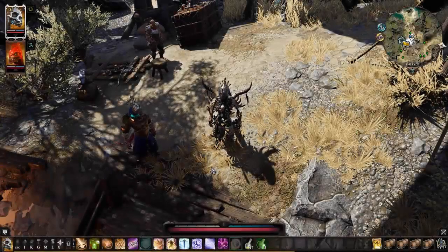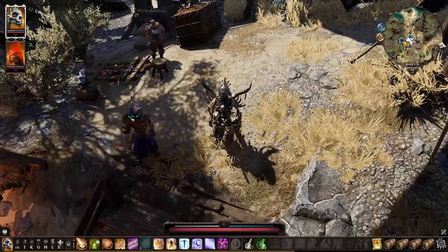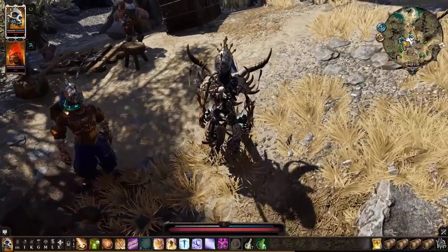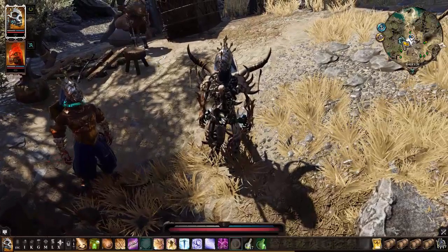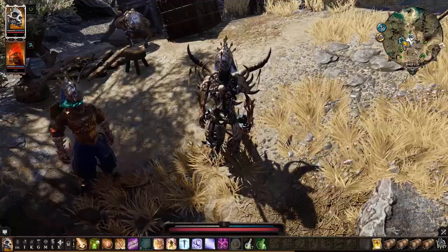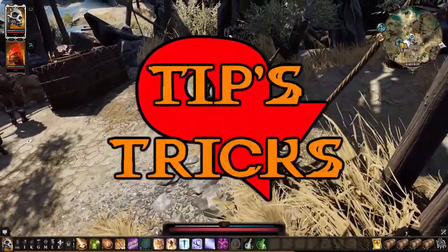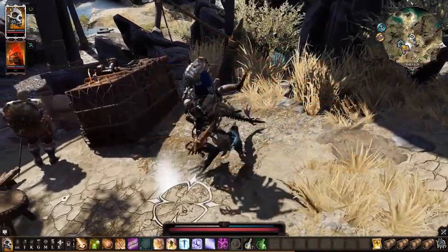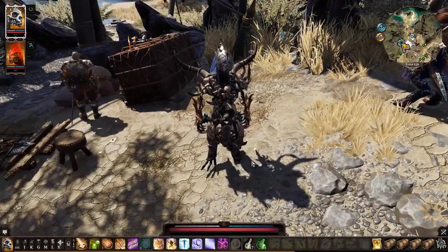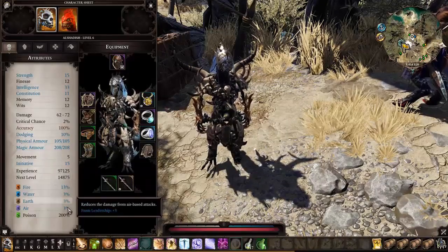Divinity Original Sin 2 is one of those rare RPGs that really challenges you to not only pay attention to everything around you, but also use the mechanics the game gives you to make the best of your experience. Since this has consumed my life since release, I'm going to let you in on some great tips to start the game. I chose only the 10 best essential tips. If this video does well enough, I will possibly do another one more in depth on some advanced tips.